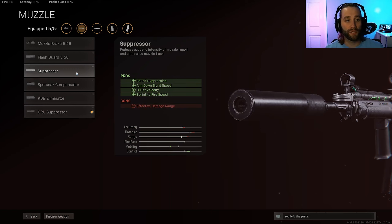But if you feel like your ADS is too slow, you can put the sound suppressor on and it'll help out with the ADS. It'll still give you that bullet velocity, which is really important in Warzone, and it'll help with the sprint-to-fire speed, which is more geared towards close range engagements. It's kind of an added bonus, and if you're increasing that ADS speed you may feel more comfortable still using this at close range.